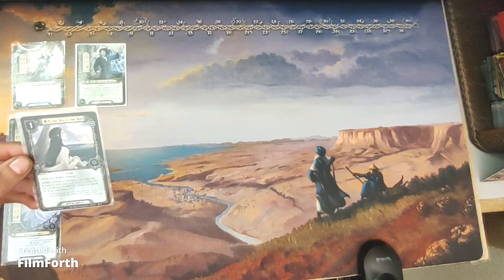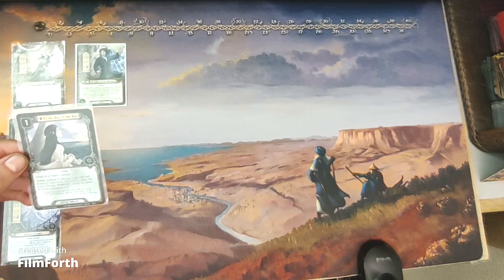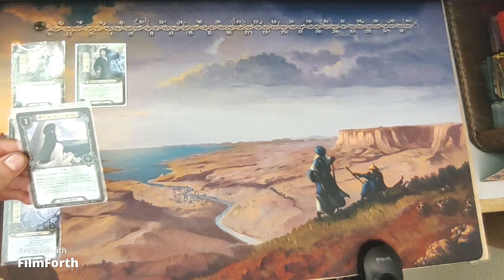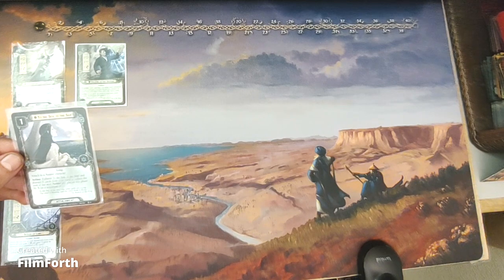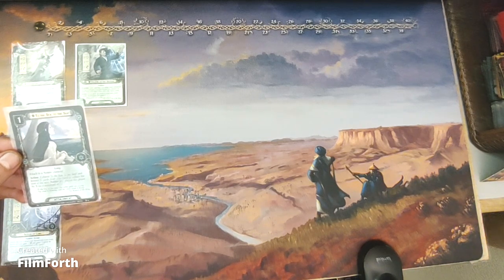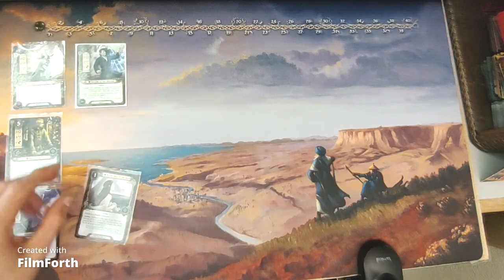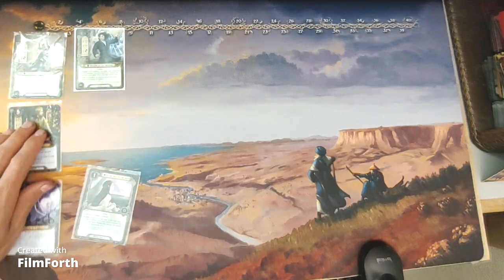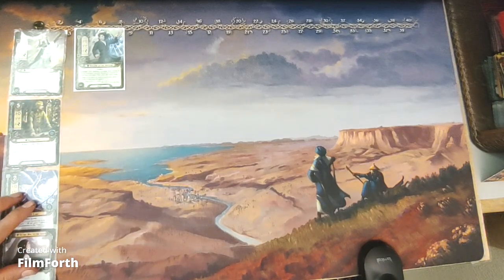To the Sea, to the Sea is a one-cost spirit attachment — Song. Attach to a Noldor character. Action: exhaust To the Sea, to the Sea and discard X cards from your hand to reduce the cost of the next Noldor ally played this phase by X, to a minimum of 1. You don't even have to play the Noldor ally yourself — in multiplayer, other players could play it.